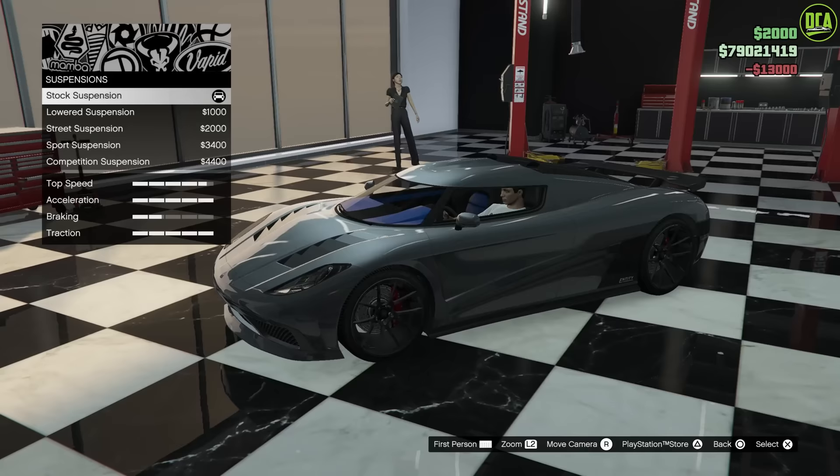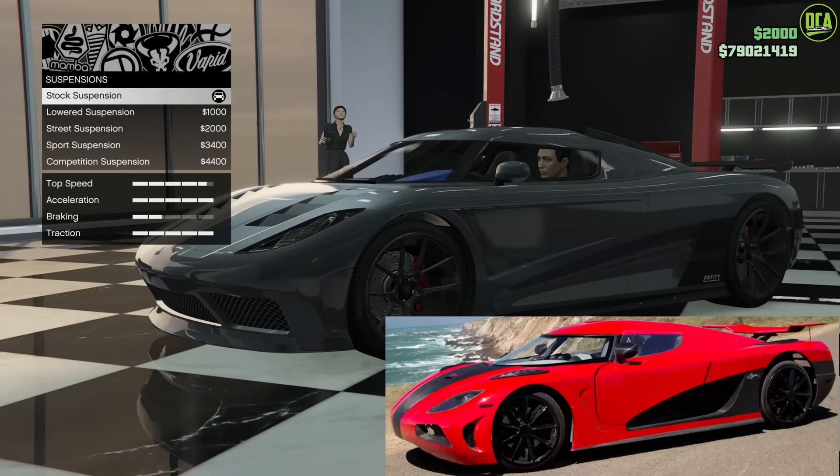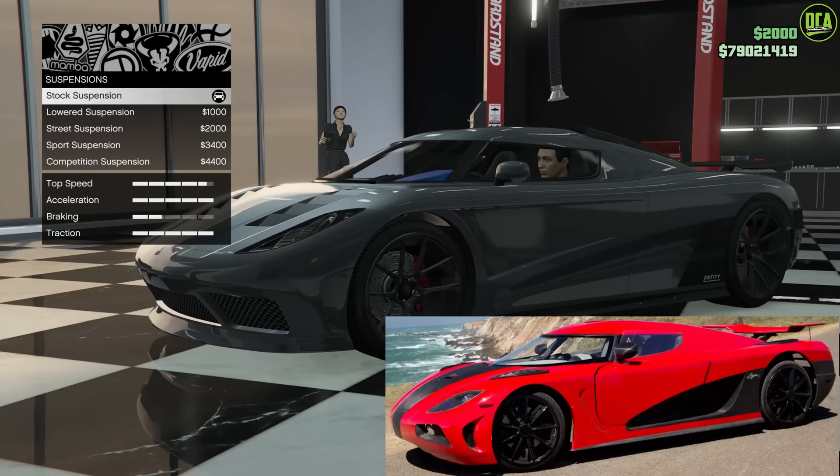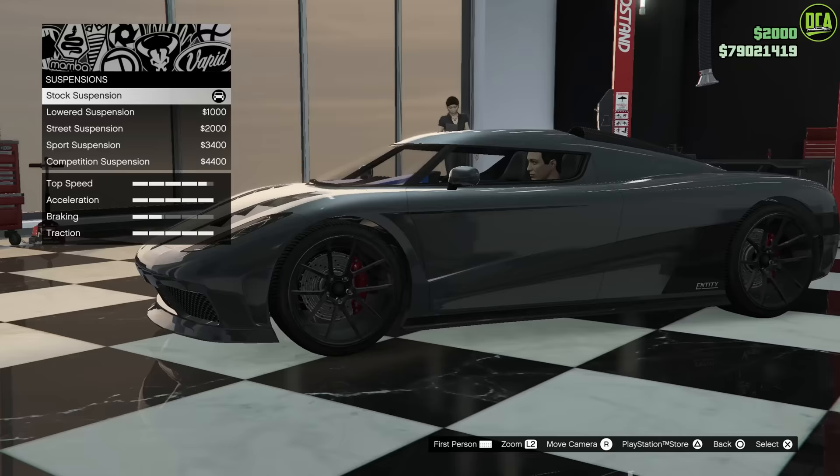For suspension, obviously the same ride height for all the cars. The cars sat pretty high because they were doing certain stunts that required a higher ride height. I think lowered or street — I wouldn't go lower than this, it's just way too much. So lowered or street is what you should stick with. Stock is a bit too high. I recommend lowered personally, but you can also go street if you want it a bit lower.